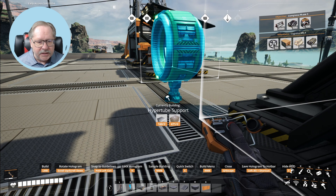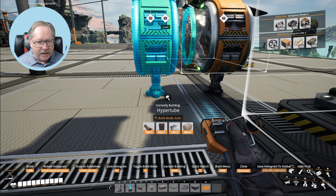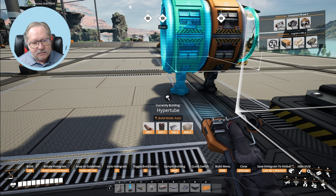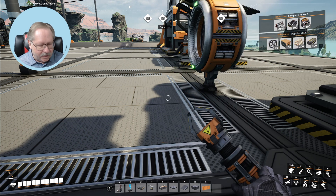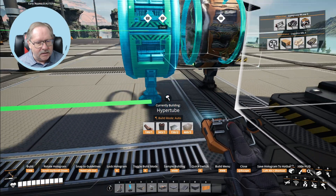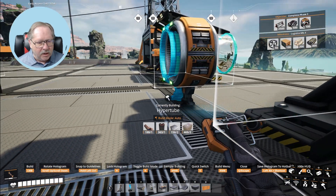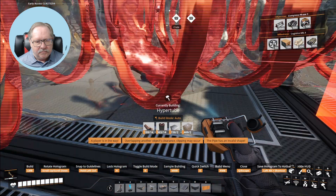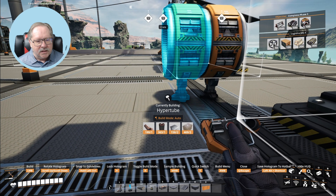I'll start with a support here — this will be the end of the part that shoots you up. The next thing is to attach a hyper tube to that, but I want to put it right next to it. It doesn't like that. When I put the hyper tube next to it, the graphic points the other direction for some reason. I need to connect it here and then straighten this out until it gets blue, then scoot it into place.